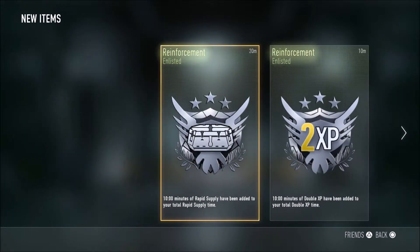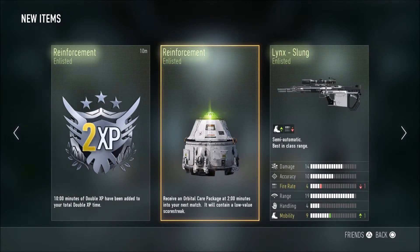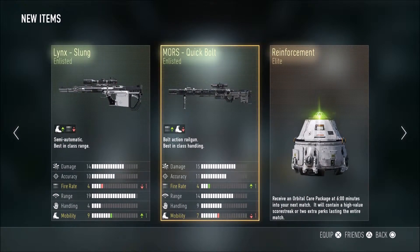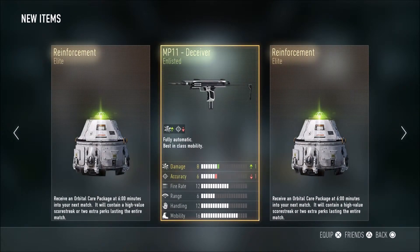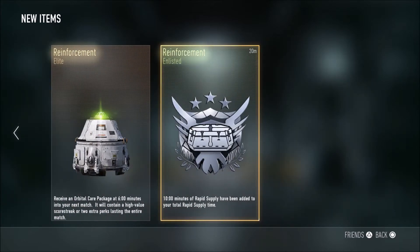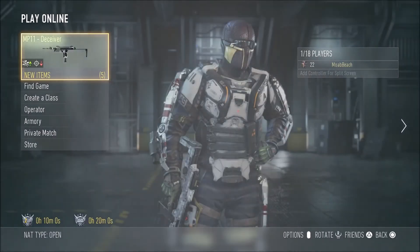Nice, okay so we got this — a rapid supply, nice. The link slung, interesting. More's quick bolt, interesting. They have the exact opposite of each other. MP11 Deceiver with the damage up right there boys, yeah nice, I like that. Awesome, so we have a lot of reinforcement stuff.